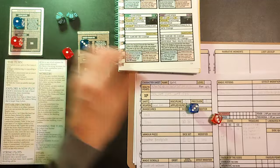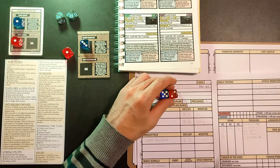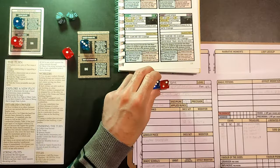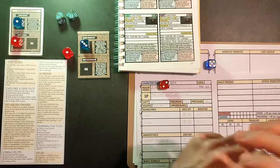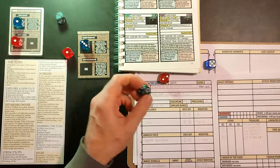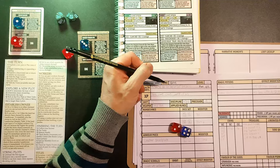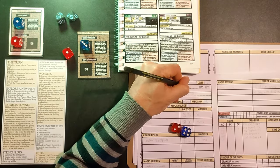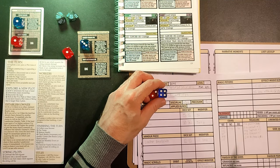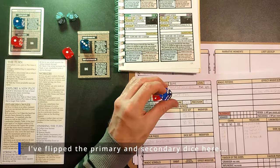Spider attacks - result 2-4, shifted to a 3-3: claw jab, 1d6+2. That's five points of damage - this is ridiculous. Down to 26. On to round three - result 5-2, we can shift that down to a 3 for a Hack maneuver. Five points of damage less two, so three points done - spider goes down to 35. Spider attacks back, again shifts to a 3-3 for a claw jab.